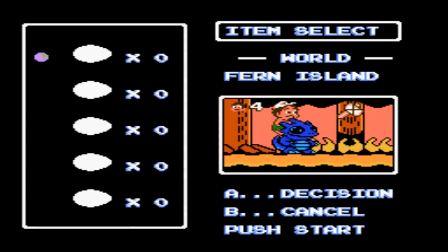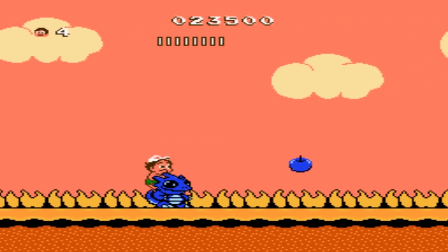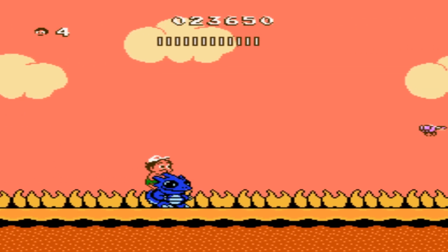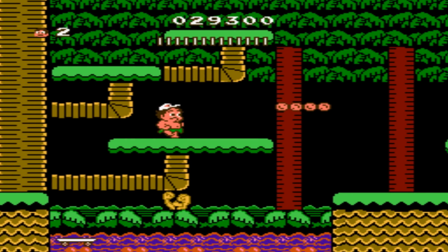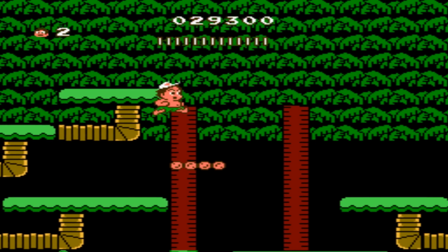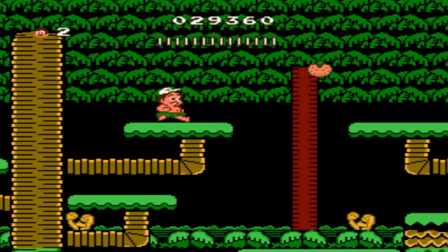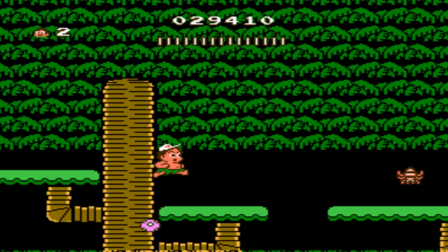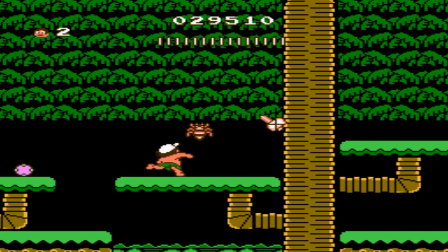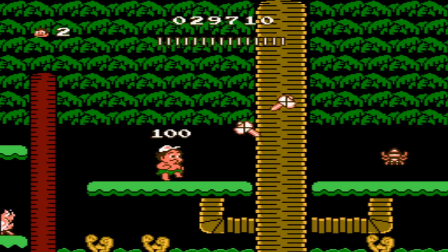The graphics for Adventure Island 2 are pretty good. It looks like the first game but with upgrades — everything is in more detail. The character sprites are nice, the enemy sprites are great, the level layouts are fun, the backgrounds are great, and the game is colorful. The game does glitch here and there, but it's nothing major — just a minor flaw that doesn't break the game.